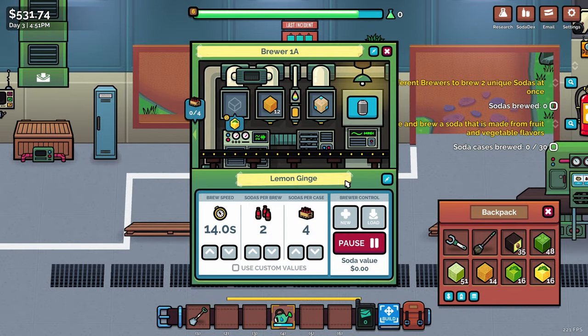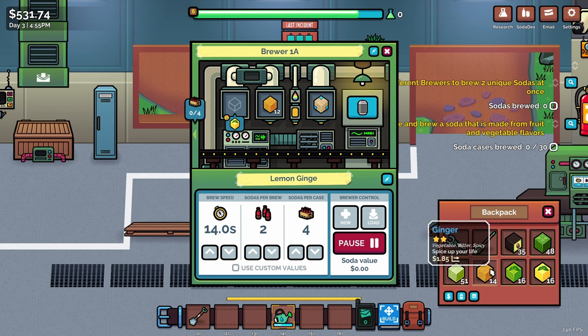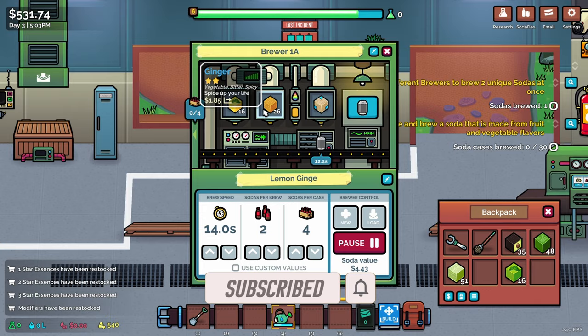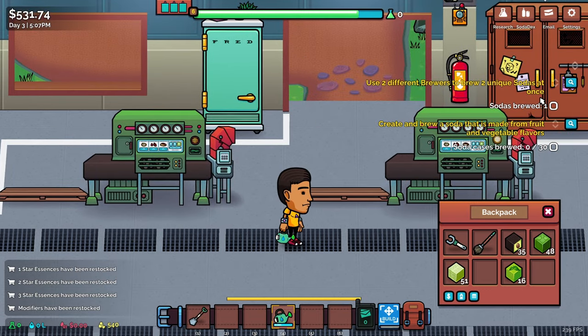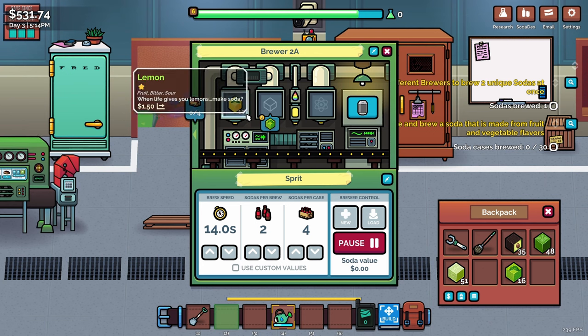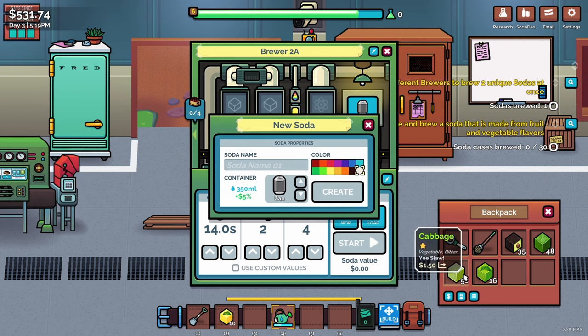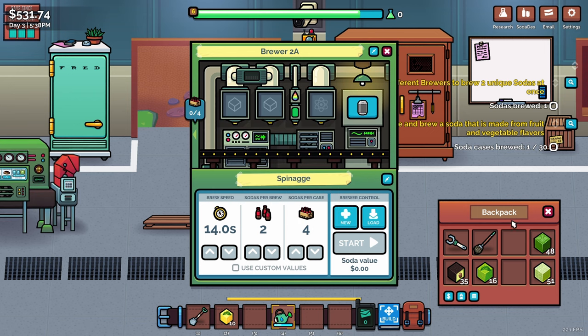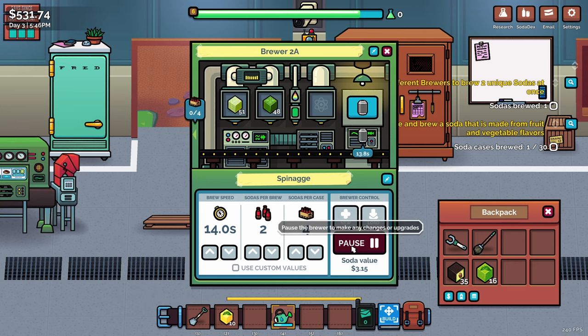I'm going to top off our lemon gin brewer — lemons and ginger in here. This is a vegetable and a fruit, so it should work for our 'create a soda made from fruit and veggie flavors' task. Let's also get a new one going while creamy badge isn't on the menu. We've got cabbage and spinach, so we're going to make something gross with a nice dark green color. We'll call it 'Spinaz' — we'll get the hippies with this one.